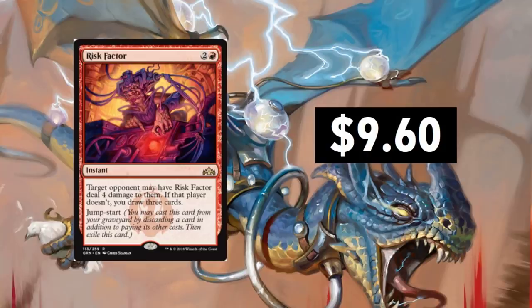Risk Factor, $9.60. It's seeing a lot of play in those mono-red decks, and even a little bit of play in some Modern decks. A target opponent may have Risk Factor deal four damage to them; if that player doesn't, you just draw three cards. It's great to deal damage in a burn-style deck, but also that card draw ability is key. This is one card that surprised a lot of people — it even surprised me. I didn't think it would be this high; I think it came out at $1.50. It's a rare from Guilds of Ravnica at $9.60, so hats off to Risk Factor.